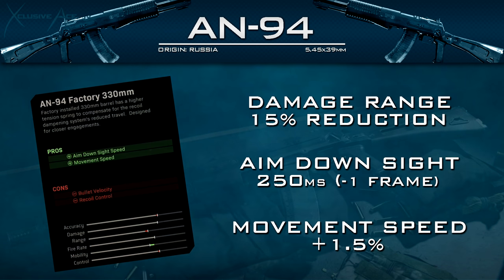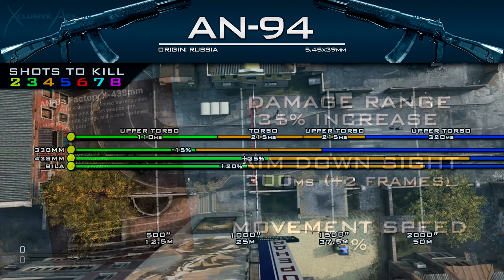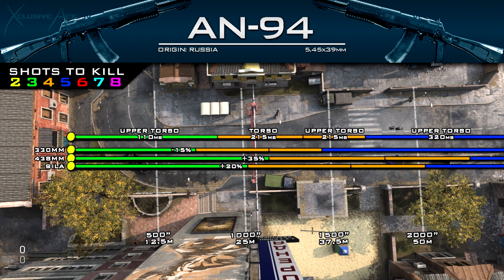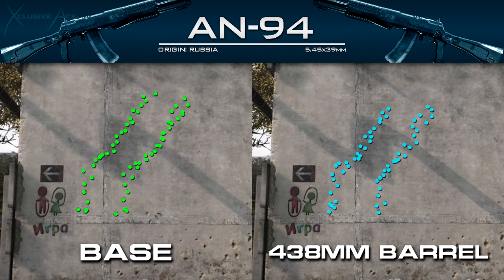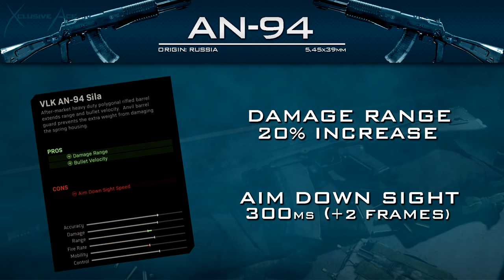The next barrel is the 438mm barrel, which gives a 35% increase to damage range — that's awesome. It also improves bullet velocity and recoil control. Looking at the side-by-side, it helps a little but it's a very slight, hardly noticeable reduction in recoil. The downsides are that aim down sight time is slowed by two frames at 60fps to 300 milliseconds, and overall movement speed is reduced by about 3%.